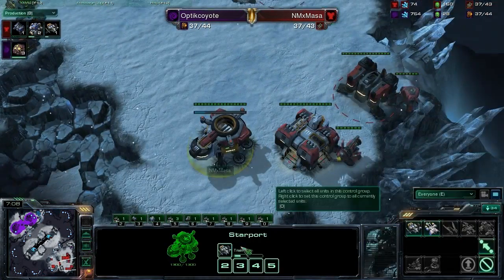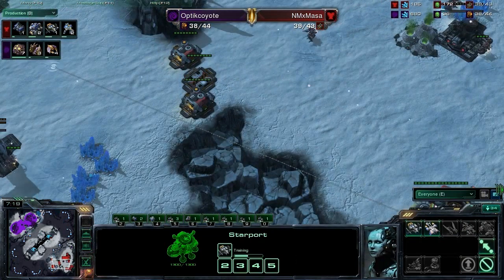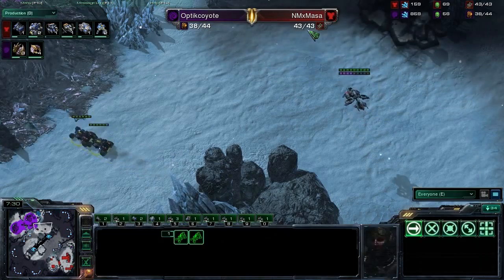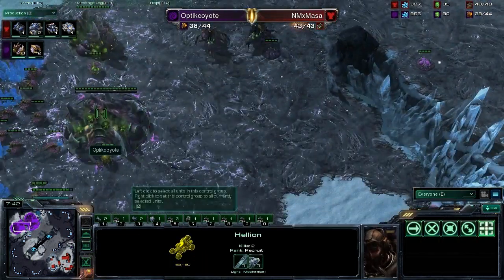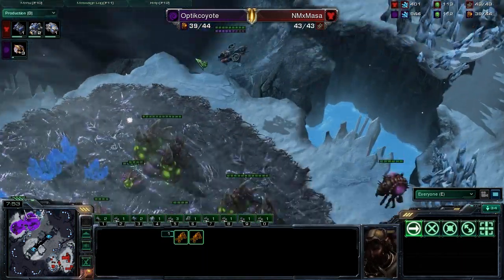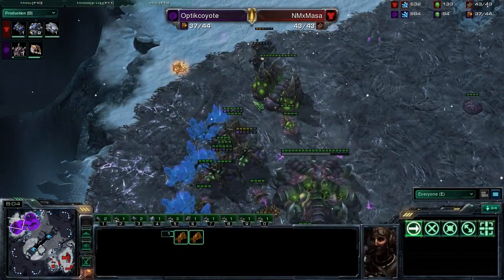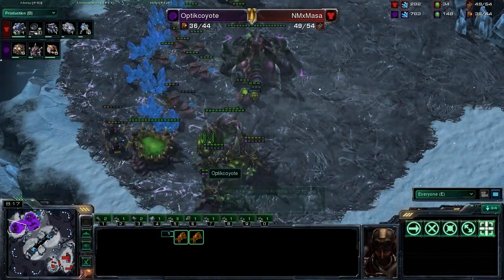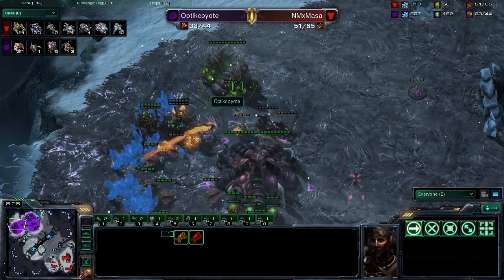Here comes your first Banshee, cruising out across the field. Masa is also going to grab a Viking, giving him air superiority as he moves forward. Vikings are great for keeping pressure on his opponent's Overlords. It's going to be two Hellions and one Banshee. The Hellions go up the ramp and the Banshee cruises around to the back side. The Hellions are taking a beating from those Queens, but here comes the Banshee. She's going to pick up a couple of worker kills. The Hellions are now in the back picking up even more drone kills — 20 drone kills for Masa. This is absolute crazy town. Too much for Coyote to deal with.